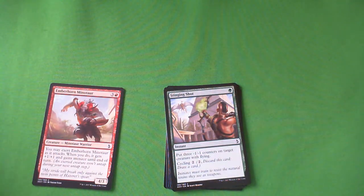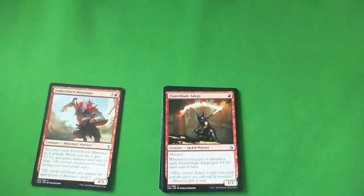Stinging Shot is green — put three -1/-1 counters on target creature with flying, and it has cycling for 2. I'm actually going to give this a C+. I think I would main one a lot of the time. Blue has a lot of flyers, and this is a good way to just make them useless. You can cycle it for 2 if you don't need it. I wouldn't look to run too many of these, but I think it's a C+ — you're going to run 1 in your green decks and be very happy about it.